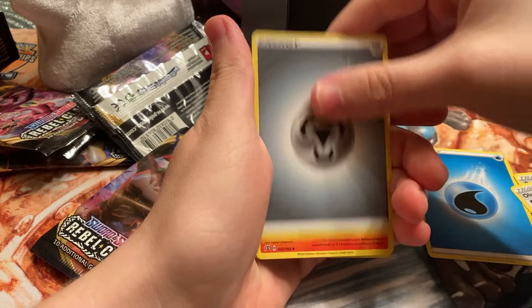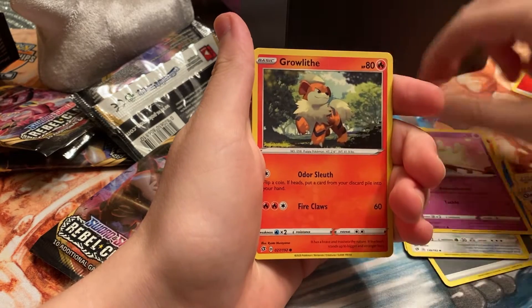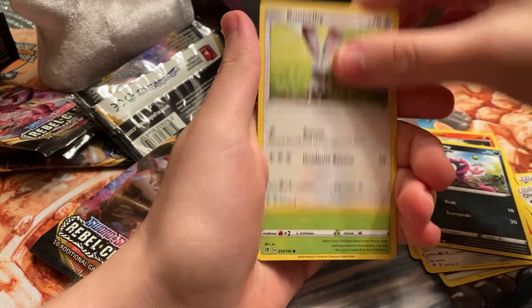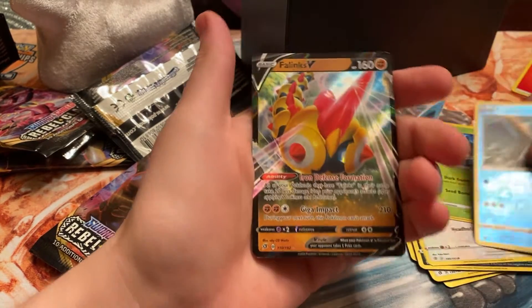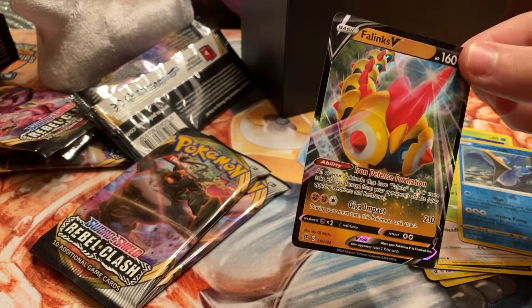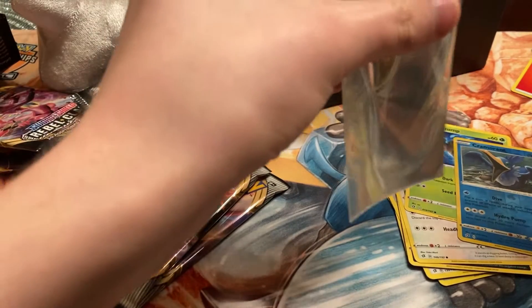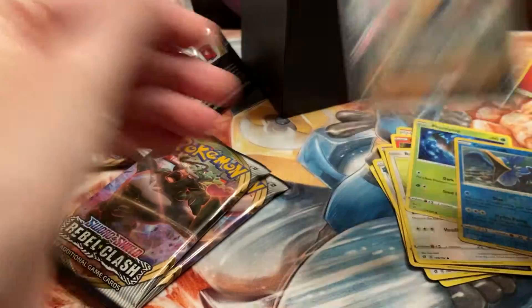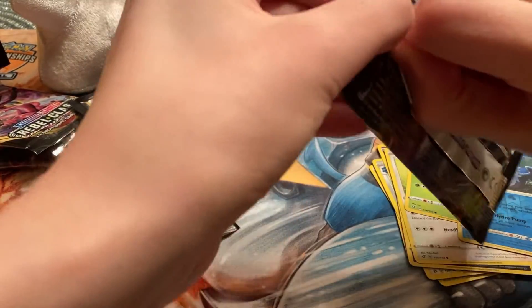Pack six: metal energy, Lampent — hopefully that's a sign for that Chandelure — Bronzong, Milcery, Growlithe, Impidimp, Bunnelby, Phantump, reverse Cramorant which is a rare, and — okay! One step away from the full art. Already pulled this card before but not going to be disappointed because I like Phanpy. We pulled the normal Phanpy V in this ETB, so hopefully one of these last two packs has the full art version.